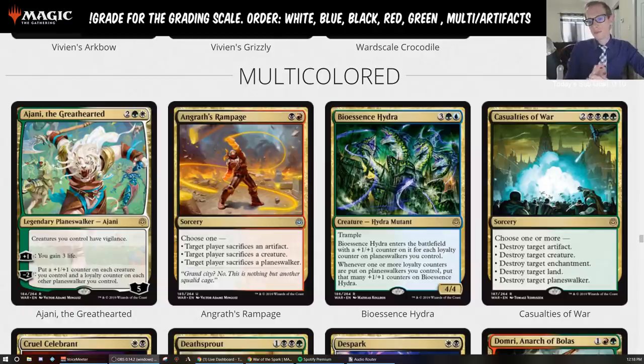The minus two ability puts a +1/+1 counter on every creature you control — not just two creatures like the other Ajani. Think about Unbreakable Formation in this format in Mono-White, where people play it to put a +1/+1 counter on all their creatures, give them Vigilance, and make them Indestructible for a turn. That Indestructible is really good, but instead of getting that, you get this Planeswalker that lets you do it again the next turn. We've seen Unbreakable Formation be a really good card in the format.